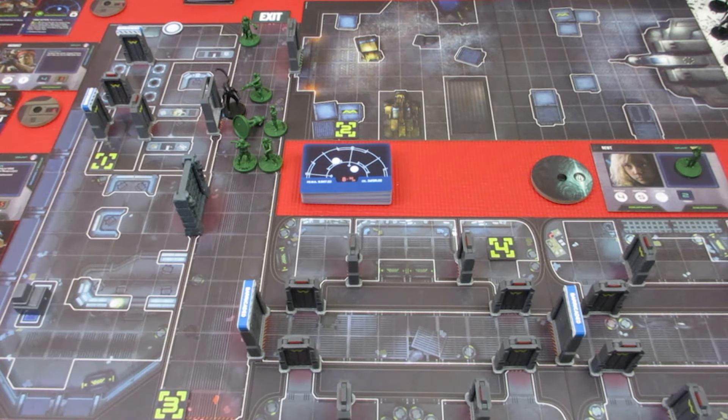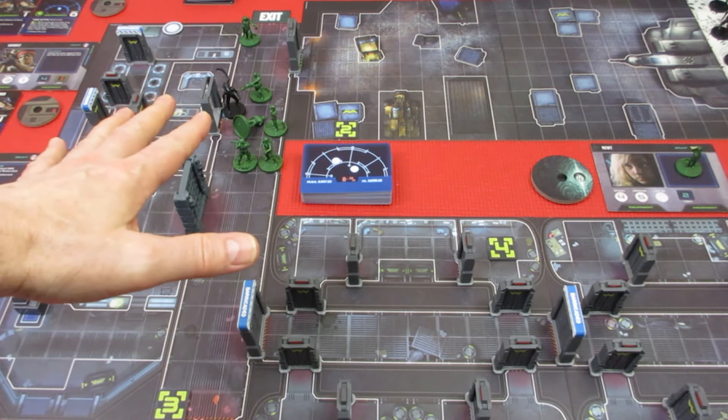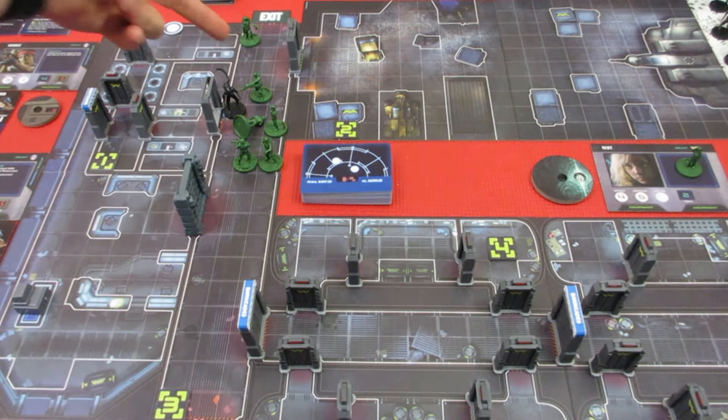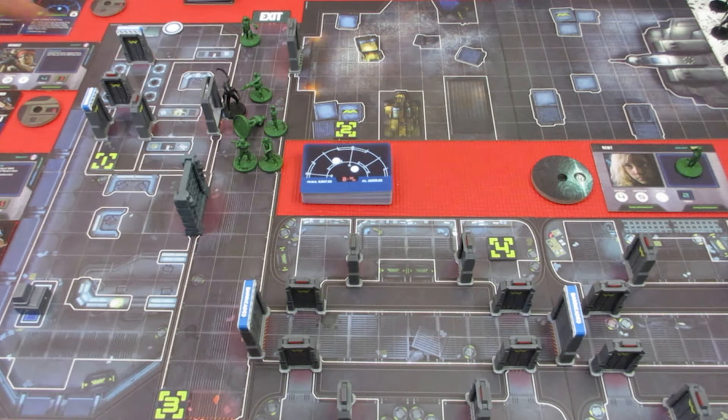Let's zoom down here — I think we're going to start attacking that little alien swarm. Now if you move adjacent to an alien, you must stop your movement. But if you start your movement adjacent to an alien, you can move away from it. So Vasquez could move away if she wants.